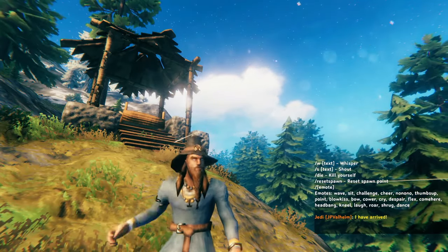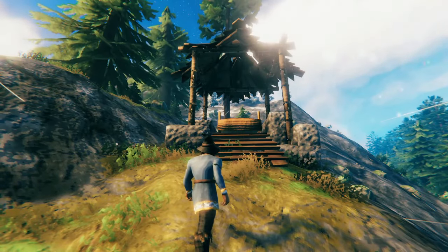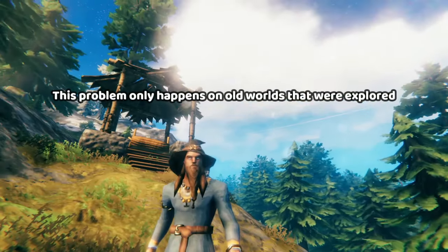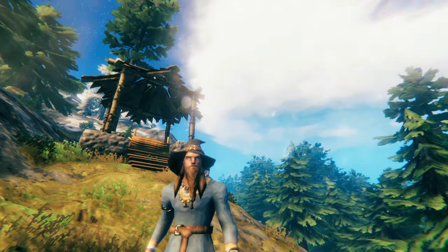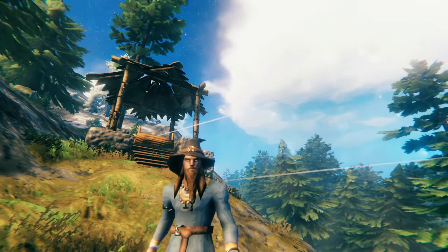Hello, everybody! Welcome to another Valheim video. Today we're going to be learning how to save some buildings that you've made in areas that the Ashlands throws into the ocean. I won't show you any spoilers. And also, this isn't a problem for most players. If you start with a new world, you won't have to deal with any of this. This only applies to people who have built bases in specific zones.